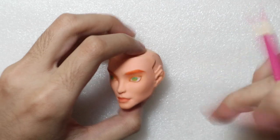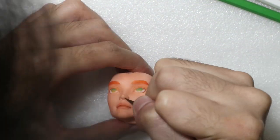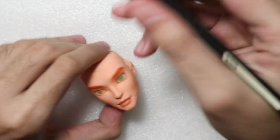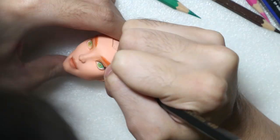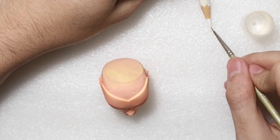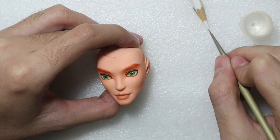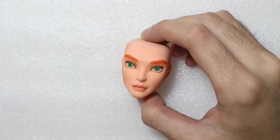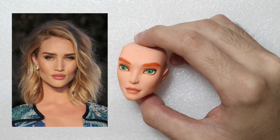I add the water lines and the lip line. Using a black watercolor pencil I draw on the eye lines and the pupils. Done on the eye shines and seal the deal with a final spray of MSC. Here's the finished face up — it's pretty subpar if I gotta be honest, and why does he look like Rosie Huntington-Whiteley?